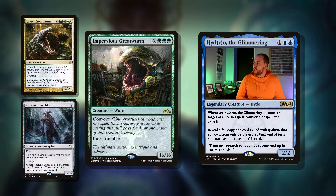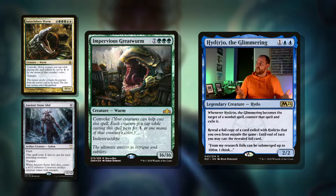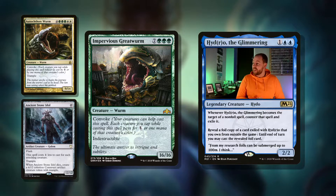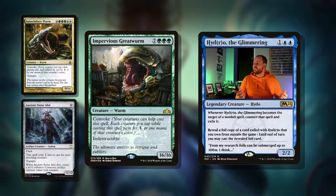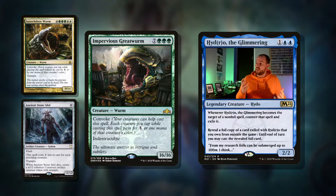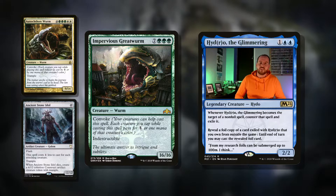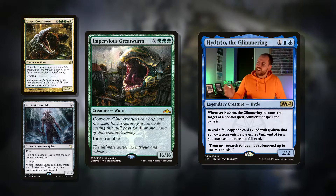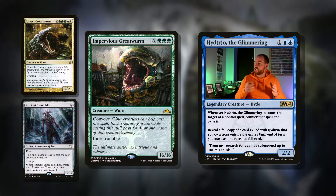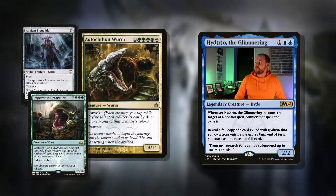Then there's Impervious Greatwurm — ten mana for a 16/16 with Convoke. Our creatures can help cast this spell; each creature you tap while casting costs one generic or a mana of that creature's color. It's got Indestructible, so it's a nice sticky creature that'll just stay around. Convoke is wonderful — it gets around Summoning Sickness as well, so as soon as a creature comes in, you can Convoke it even if it doesn't have haste.